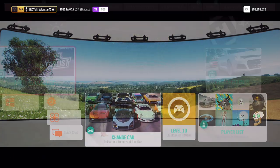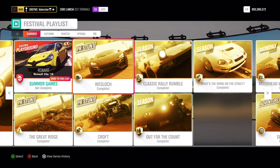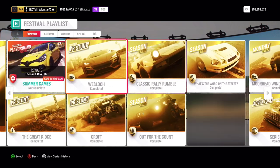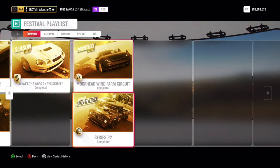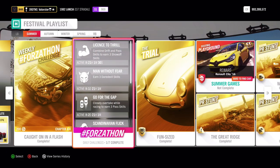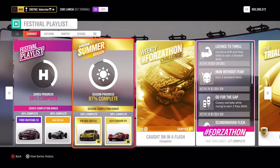That's all from the festival playlist. If you look at the description, you'll see the percentage of everything — the championships, what the monthly rivals has, and also the Forzatón. At 50% we win a Volkswagen GRC Beetle, which is not a new car. We also win a Ferrari B4, which is actually a very good dirt car in S1.